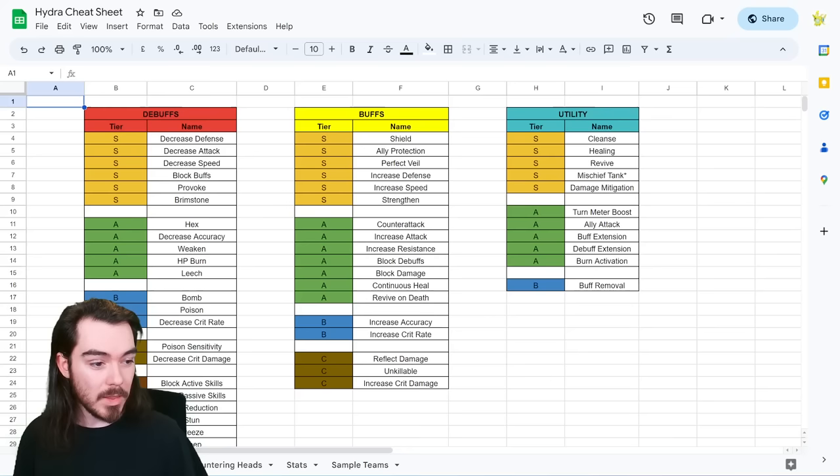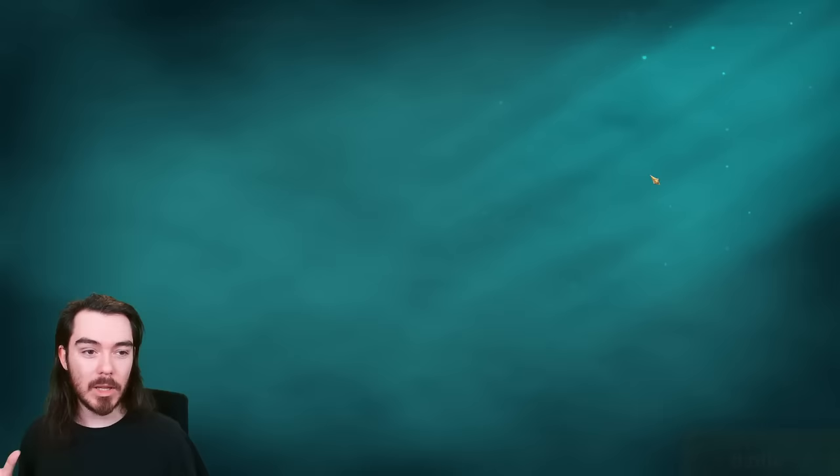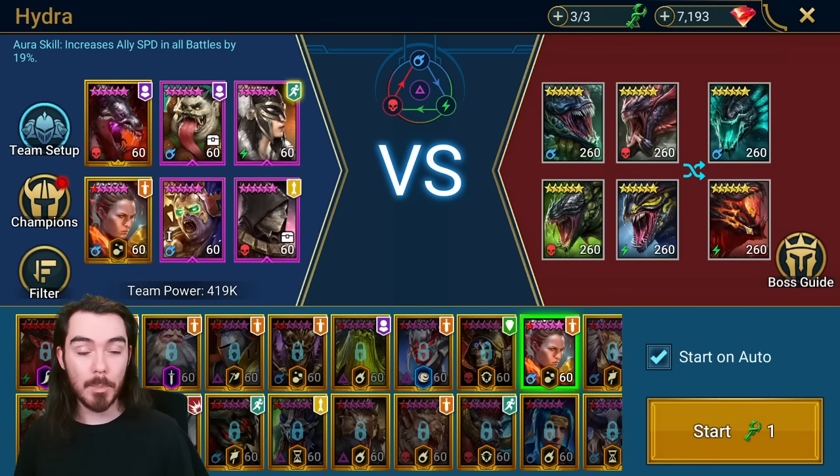The cheat sheet should be really helpful. I've shown you the key debuffs and ranked them, the key buffs and ranked them, and some utility things — this gives you a really good idea. I would say the most important buff will be block buffs: coming in with block buffs we lock out so much of what the Hydra is trying to do. We can block Head of Mischief stealing our buffs, stop Wrath getting increased attack or reflect damage and block debuffs, stop ally protections going out, and very importantly stop the poison cloud going out — which is just awful, it can really ruin your team.